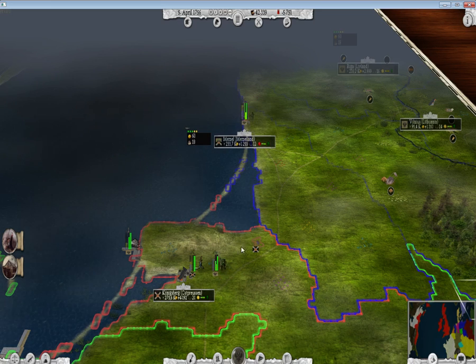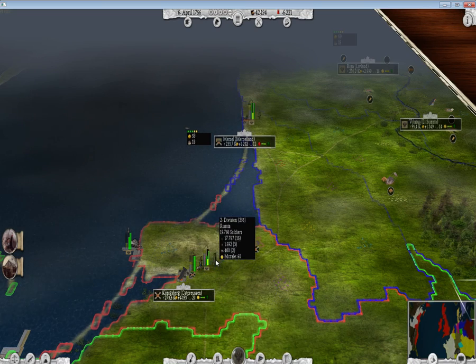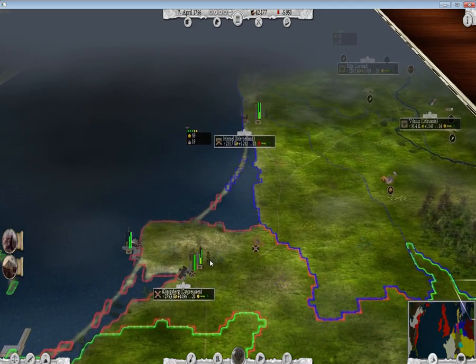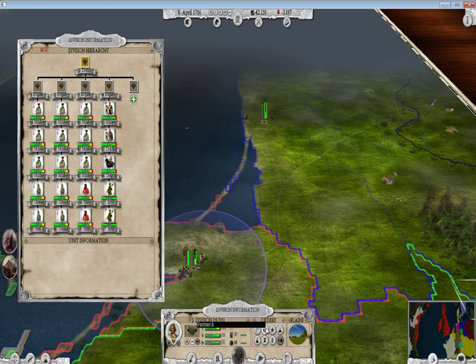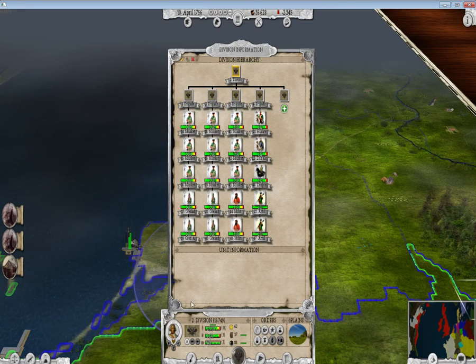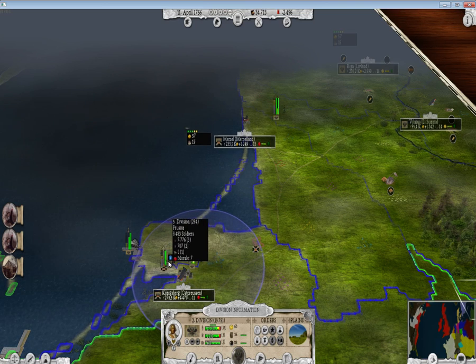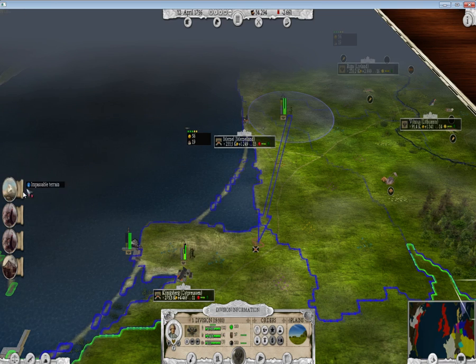Now I'll send these guys down there to siege that fort. What is this enemy doing? Can I chase them? I want to capture them — I wish to completely annihilate that army. We'll fast march. They completely routed.